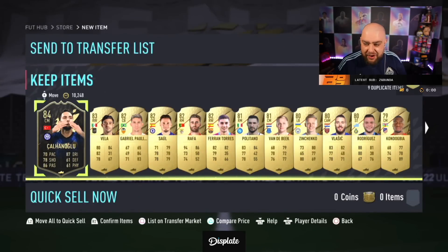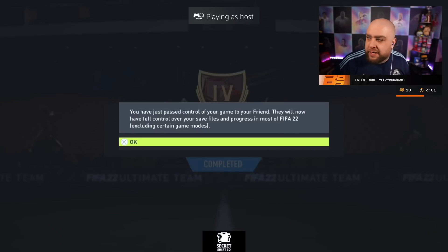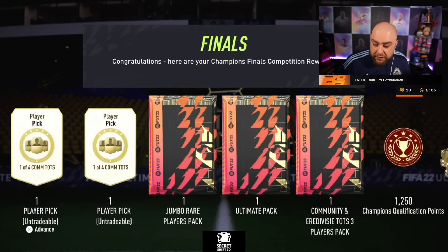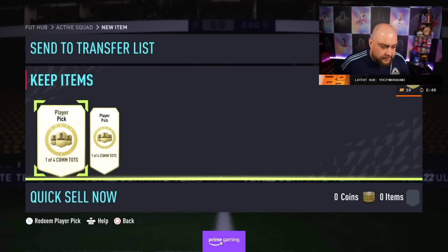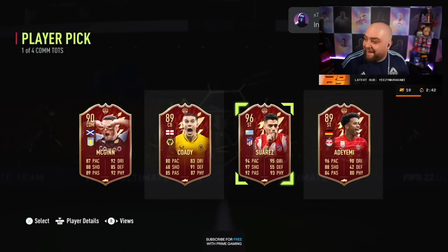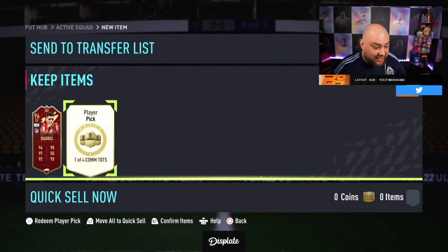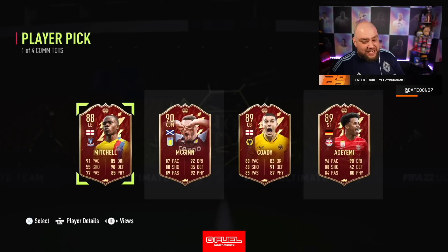Can this pack give us something good? No — where are the team of the seasons? Chala, Heno — that is the word. Done! Right guys, speaking of luck — this is the luckiest guy you'll ever come across. It's Dan, rank 4, finished three hours after champs. He has two player picks, the community team of season pack, and something else. Arsenal's most consistent — oh guys, I told you! He's just that lucky. He's also got Mitchell — wait, isn't Mitchell hyped?